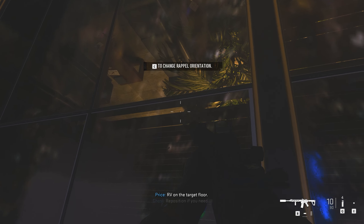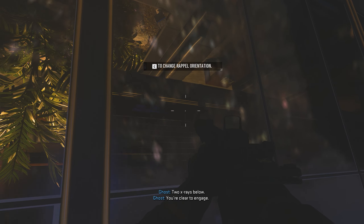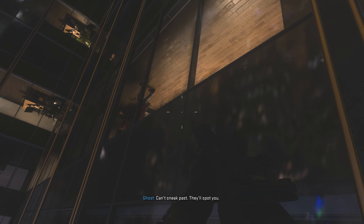Once you start repelling, make sure you take it slow because the enemies will see you through the window. Equip your suppressed weapon — whatever will take them down quicker, I usually use the primary. You'll come down to the first section and see the two enemies walking around and handling the hostages quite brutally.